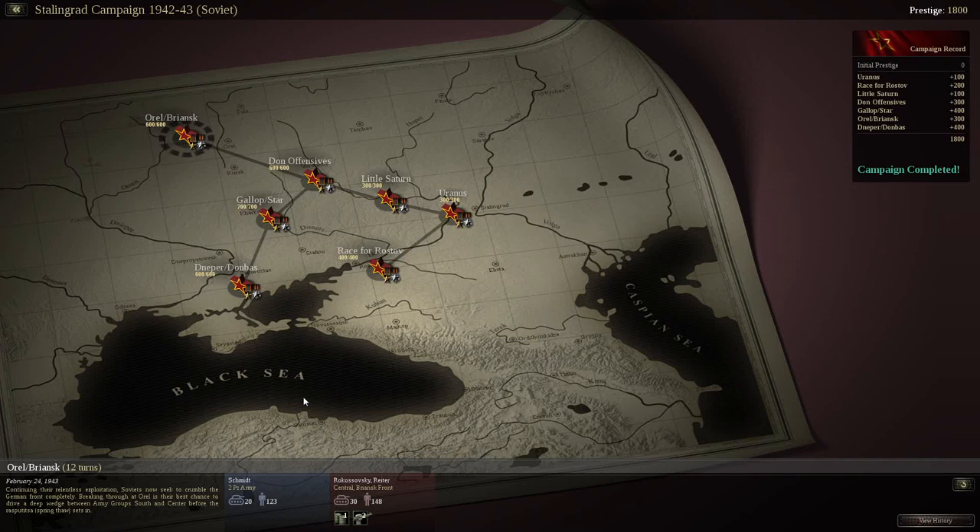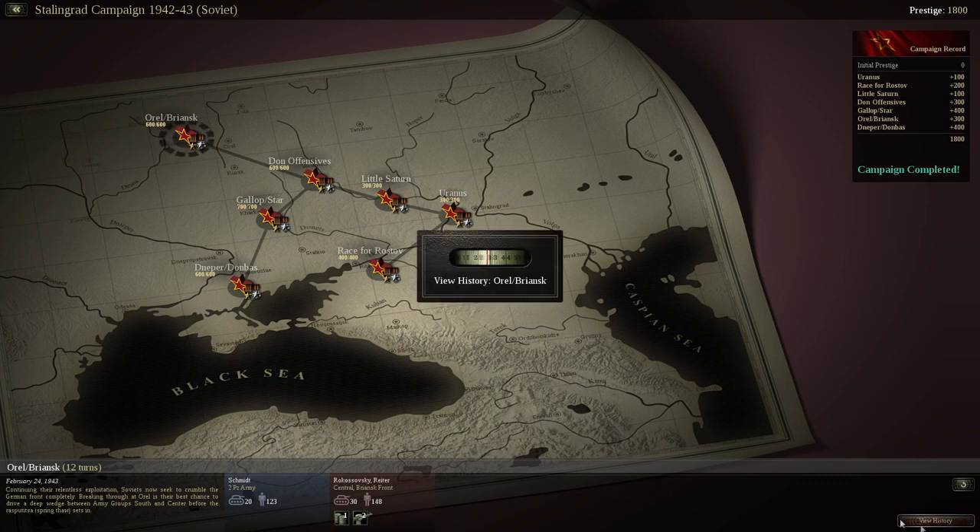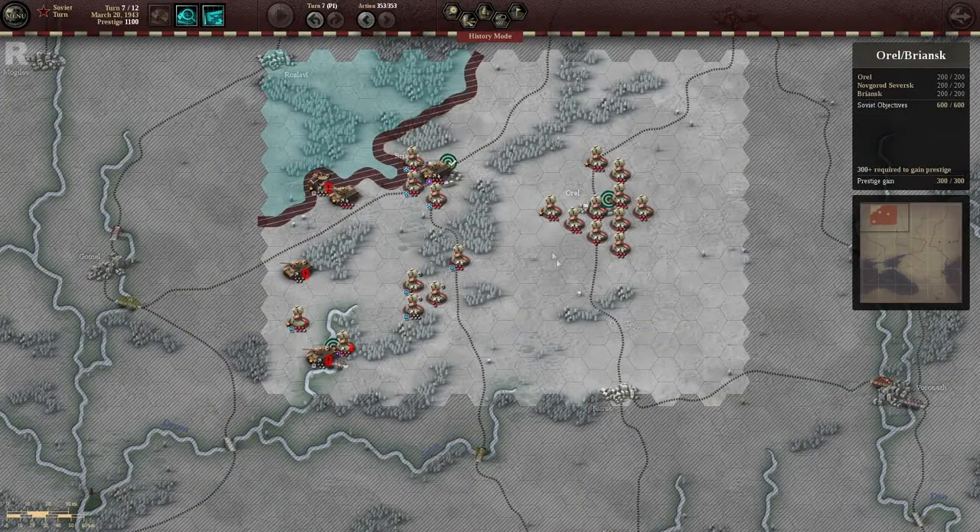Good evening ladies and gentlemen of YouTube, here we are, this is Experience Points, back with our Let's Play for Stalingrad Campaign. As we see the Soviets continue their brilliant victory in repelling the Axis, we're just going to go into our next level, which is Aureol Bronensky — close enough — and let's just have a look at this one.